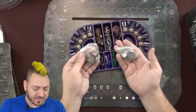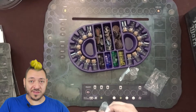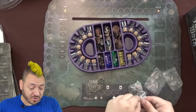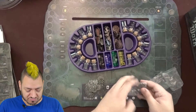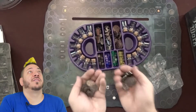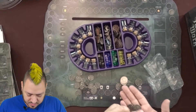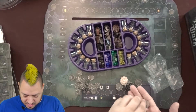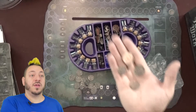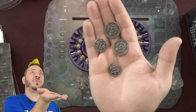We have two bags of coins — the ones are on the left and the fives are on the right. These are very heavy metal coins. The image is the same on both sides, but there are ones and fives and they are very heavy, shiny metal. Very cool.